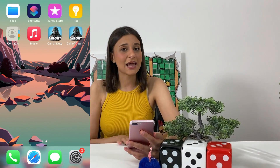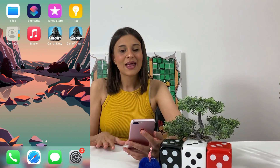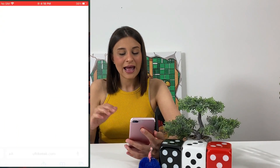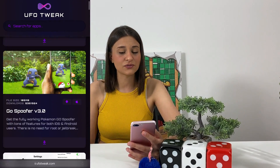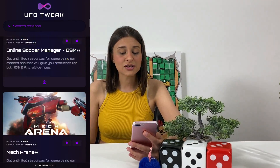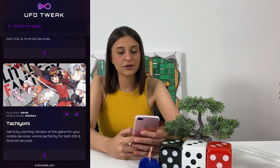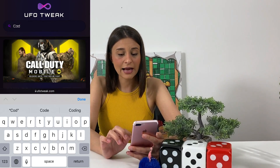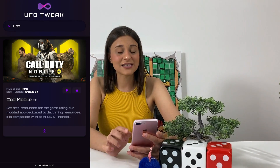The next few steps will be the same for Android and iOS devices. We'll be going to our browsers now and you can use any browser that you'd like. As always I'm using the Safari browser, and let's go to this website you see on the screen. They said this is a website full of tweaked apps and plus-plus apps that we can get for completely free, and we can search for our app manually like I'm doing right now, or we can just type the name in the actual search bar, and as you can see the game is right there — you can see the file size as well.